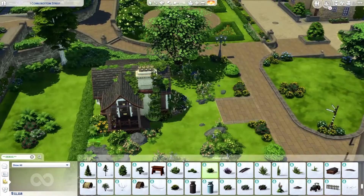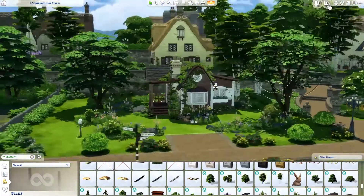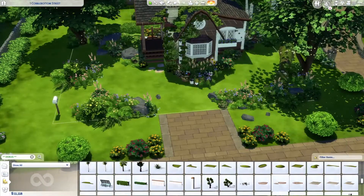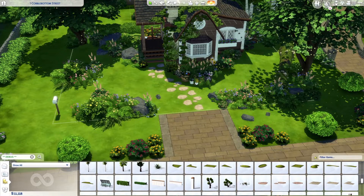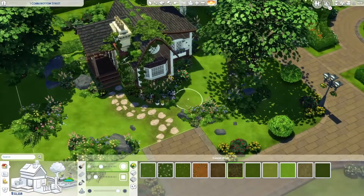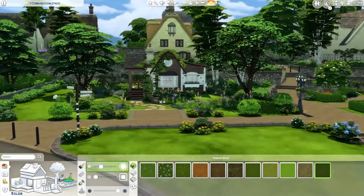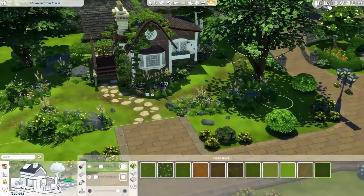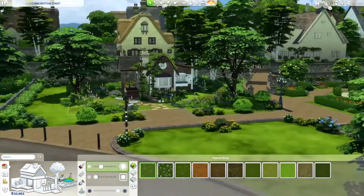I used all debug plants because I didn't want to spend simoleons, and debug plants are free which is so nice. There were so many new beautiful debug plants in the Cottage Living pack that I happily used all of them. In the next step I added stones to form a walkway over to the cottage, and they really tied it all together and led you up to the front door, which is kind of hidden on the side of the build. When I put down the walkway it really started to get that cottagey feel I was going for.